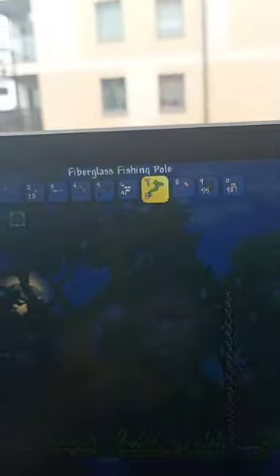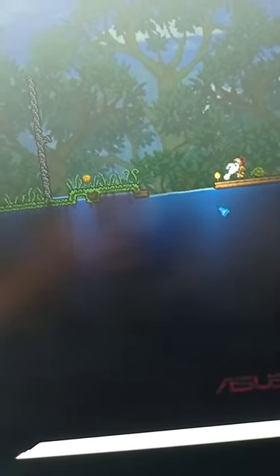Let's go to the pond — here is the pond — and we're gonna fish. Let's equip the fishing rod. You need to have a fishing rod in order to fish, which you can make from wood. Now have your cursor and throw the fishing rod.